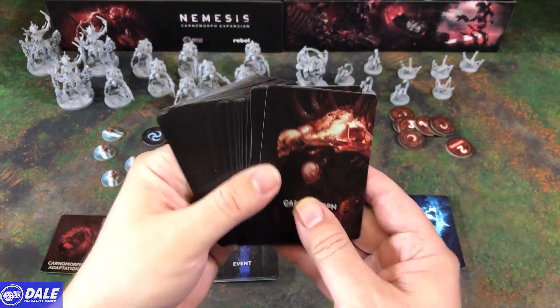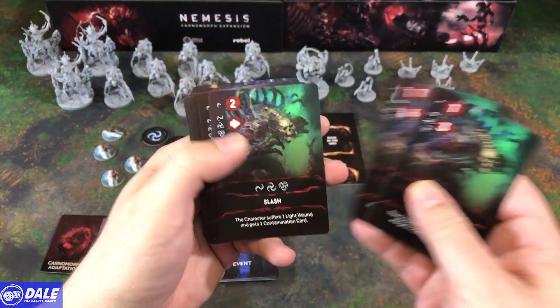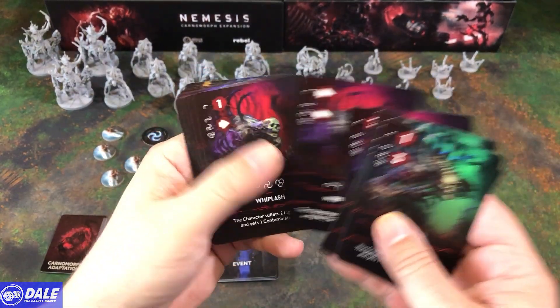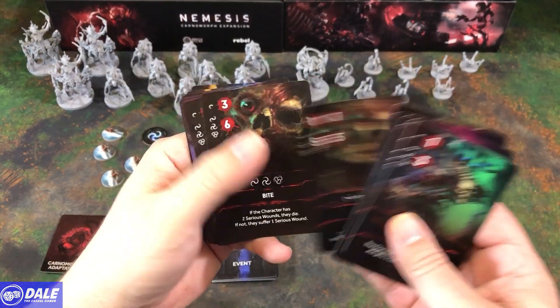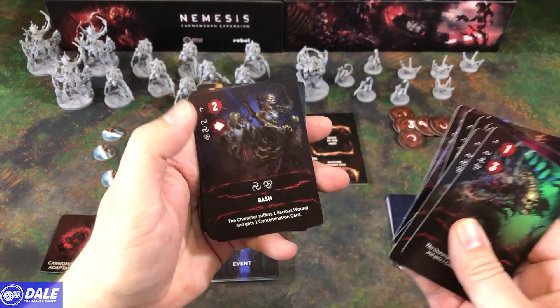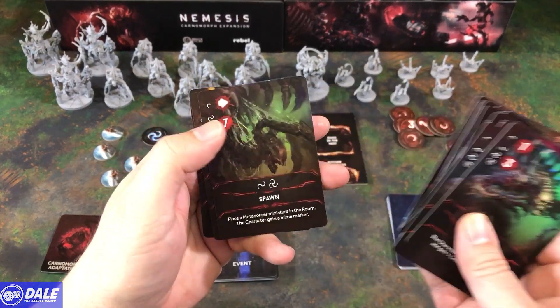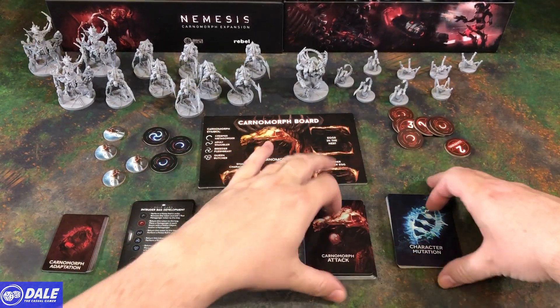Then attack cards for these new beasts. They like to slash, whiplash — they really like whiplashing — bite, rejurgitate, all right that's a bit too far, bashing, spawning, devour. Got some nasty attacks in there.